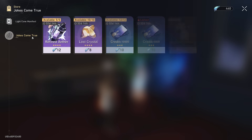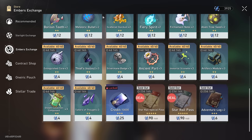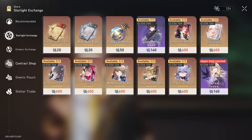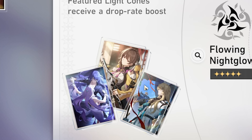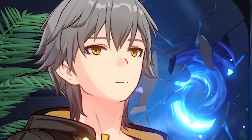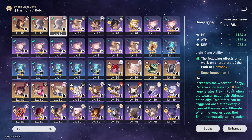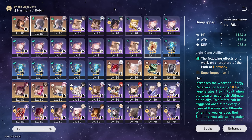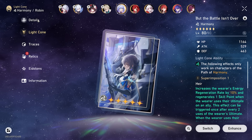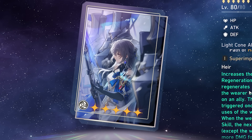So is the light cone we want in the shop? It doesn't seem like it. Can I buy it in the store? No, you can never buy light cones from the store. Can I wish for it? No. Doesn't seem we can get it — that's unlucky, but I do have an alternative. Luckily I have two Bronya light cones on my account, so I have an extra level 81 which I can take from Tingyun, put on to my Robin, and now she's going to have a nice five-star light cone.